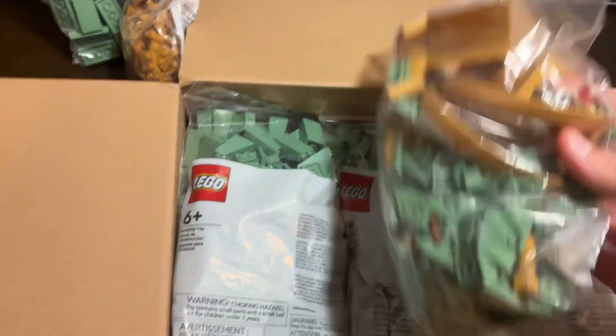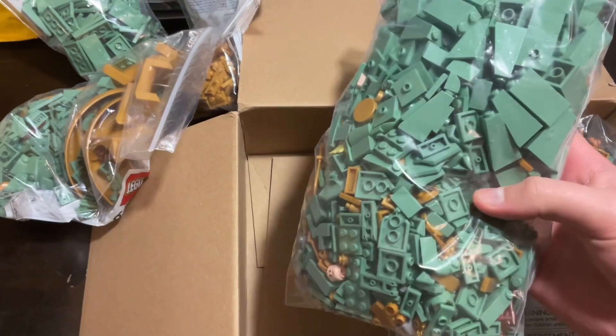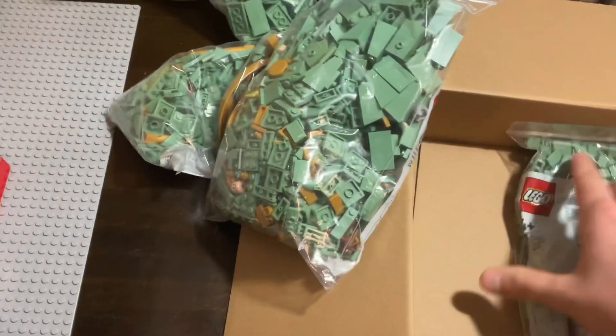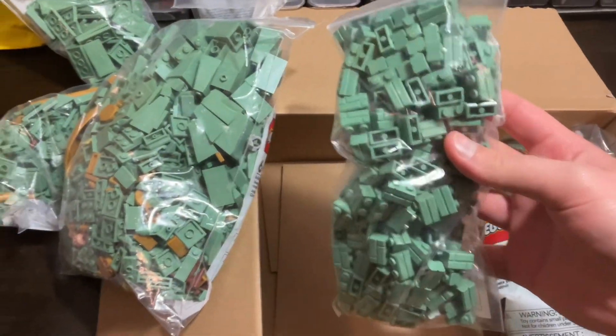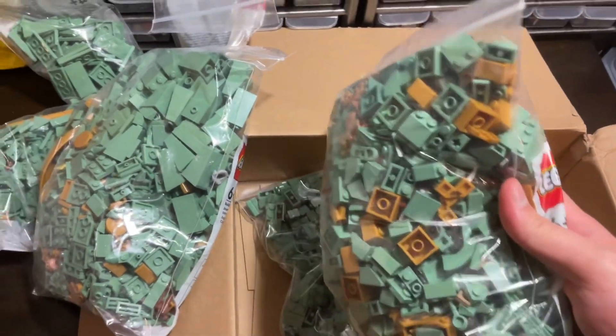You can see they're mainly sand green and gold. As a MOC builder, it should be pretty obvious why I got a bunch of sand green and a bunch of gold. I'm going to go ahead and sort through this and lay everything out for you guys to take a look at.